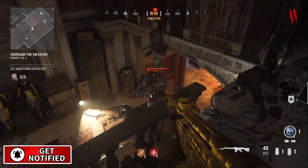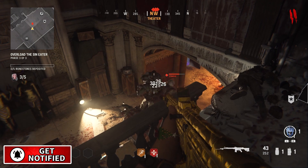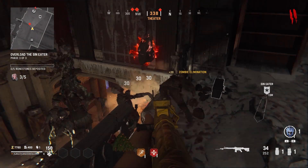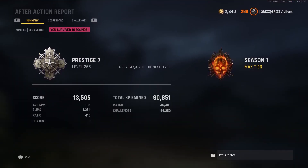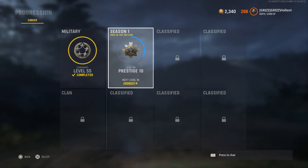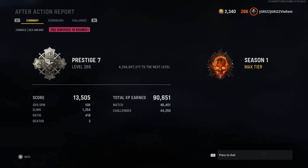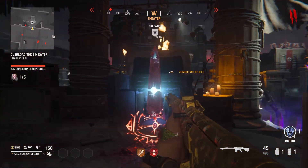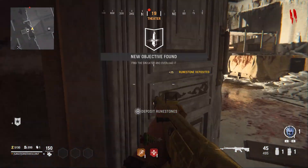Be sure to subscribe for more glitches in this glitch series and activate that bell icon if you want to level up fast in zombies. Comment down below what your current level is in Vanguard zombies — I'm currently prestige 7 level 266, sometimes it says prestige 10, but I'm pretty sure we're prestige 7, and I'm battle pass tier 100.